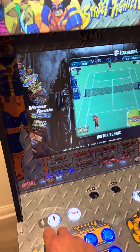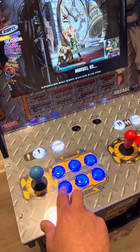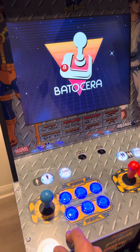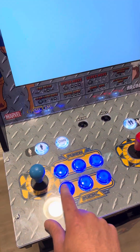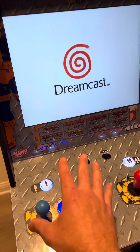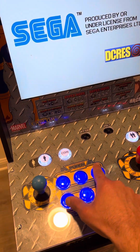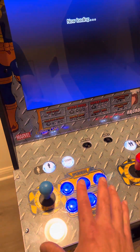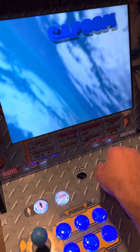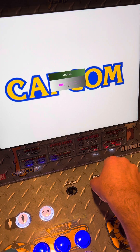I can navigate to Dreamcast, push the enter button, and find different games in that folder. If I want to play Marvel vs. Capcom 2, same story — I just hit enter and the game will launch. One thing to note: in the main menu this is enter, back, search, start, and select. However, when you're in the game, every game will be different — it's programmed as A, B, X, Y, left trigger, right trigger in the proper way.